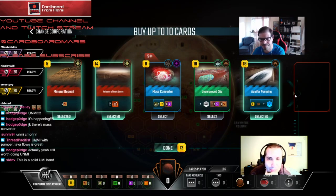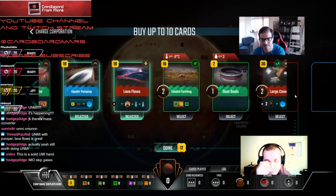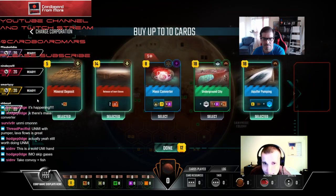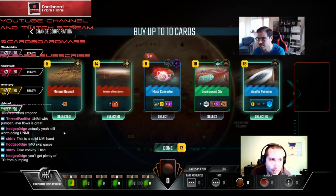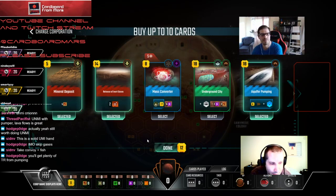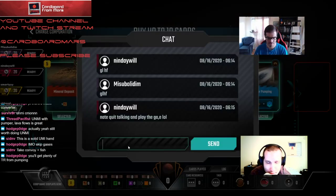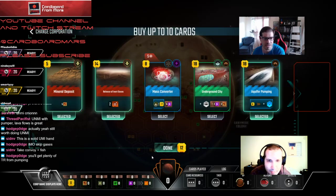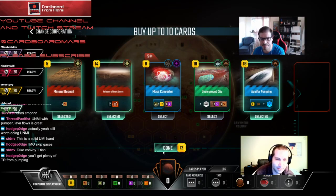That leaves us just enough money. We want to get Pumping down early. Play Aquifer Pumping, pay for it with Mineral Deposits, then get the three off the effect. 28... Mineral Deposit is pretty much a net of two... 30. We have just enough. Take these, do the math on screen, and if we're short we deposit into pumping.